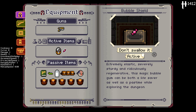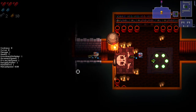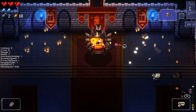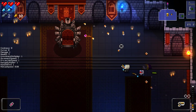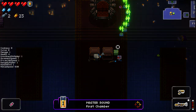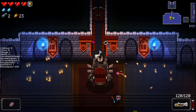It's a little piece of bubble gum. 'Extremely elastic, severely sturdy, and ridiculously regenerative. This magic bubble gum can be both a lifesaver as well as a pastime while exploring the dungeon.' Deflects bullets for a few seconds, recharges once every two rooms cleared. So it's got a different recharge type. Oh my god — the Q Bullets pulled a Casey on him! I did not even think for a second that was going to be possible.